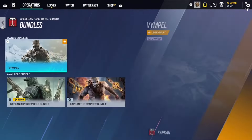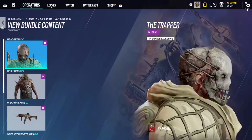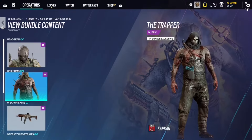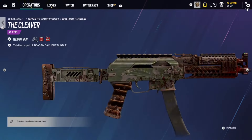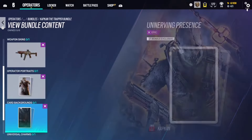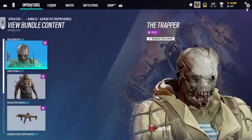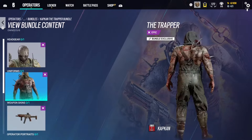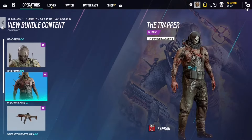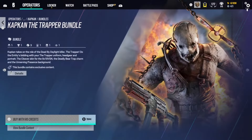Next we have the Kapkan Dead by Daylight Trapper bundle. This one is dope — I actually really like it. The weapon skin is just a bloody weapon skin but it's neat. I really like the headgear and the outfit — it's the Trapper from Dead by Daylight. If you like Dead by Daylight, you'll like the skin, and honestly even if you don't, you'll probably still like it. I'm throwing this in Diamond — it's a dope skin.